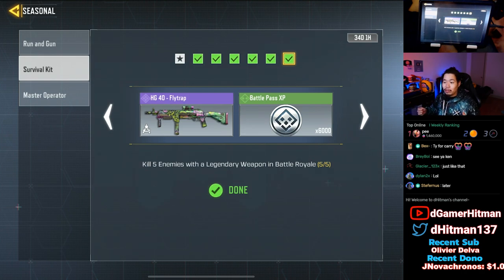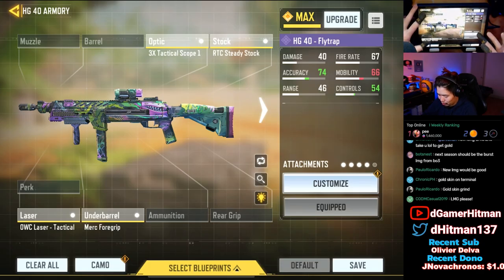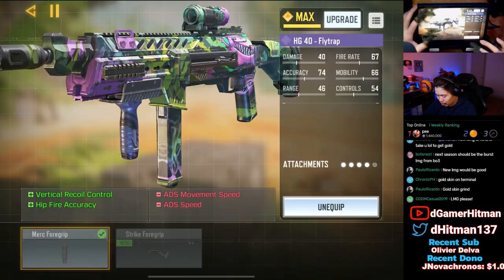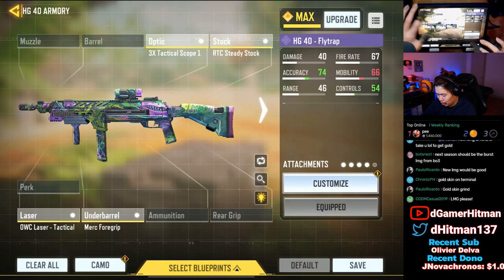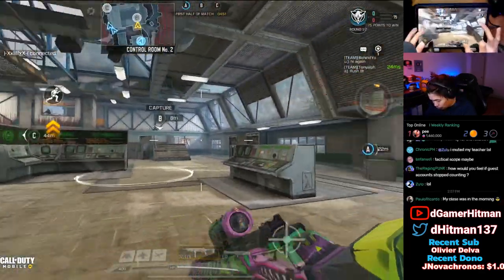Now we're going to show you gameplay from our live stream of the base HG40. If you'd like to see one of my base HG40 builds, it'll be linked in the first pinned comment. Okay, trying the base — honestly it's not bad. It's got the merc foregrip for hipfire, a steady stock which is decent, and it comes with an optic. I don't have a trophy system though, so that's awkward.